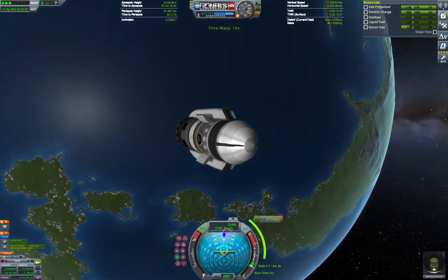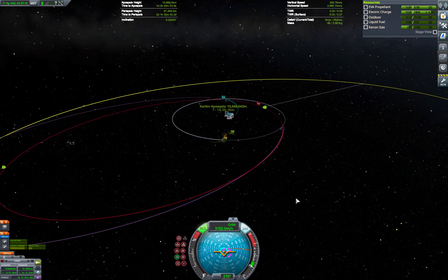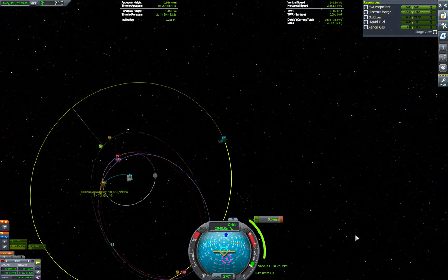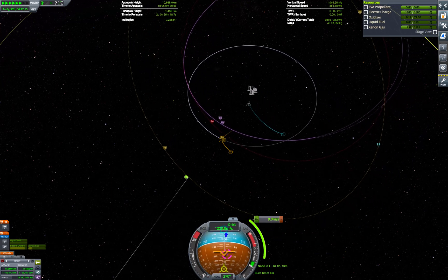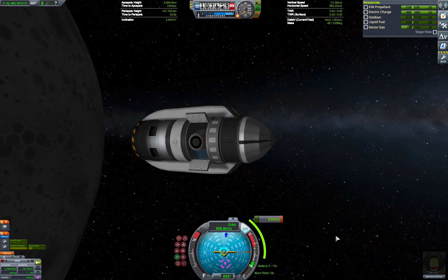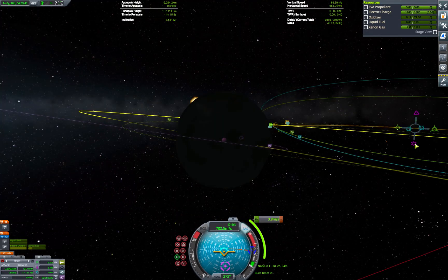As Valentina completes the Minmus transfer and conducts a couple of minor correction burns, I'd like to talk a little more about the craft and the mission in general. While piloting this mission wasn't easy — especially considering that once using the ion engine, the navball is annoyingly misaligned with the direction of thrust by 90 degrees — the relative simplicity of the gravity assists made this mission easier to fly than the previous five-ton trip to Tylo and back. On the other hand, while the craft used in the Tylo video took 68 iterations in the design phase, this SSTO took over 100, with nearly every iteration having been test-flown at least once, and in many cases several times.